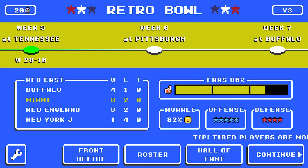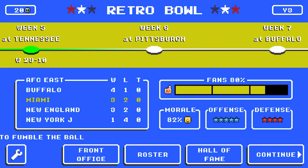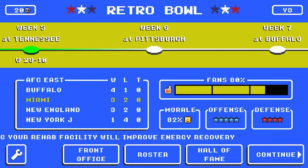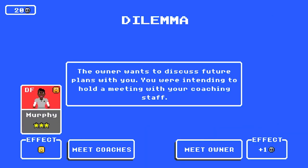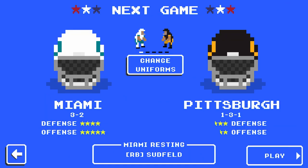With the running back hurt, it's time for the next challenge from Christian Krueger — a two-part challenge back-to-back weeks: one is run-only and the other is pass-only. With the running back hurt, I'm going to do the pass-only challenge against Pittsburgh first, then the run-only challenge against Buffalo. I'll meet with Murphy to boost morale.